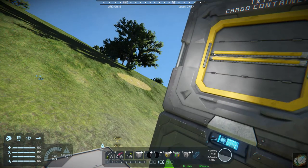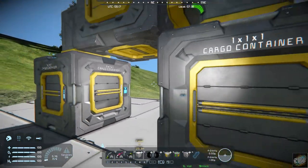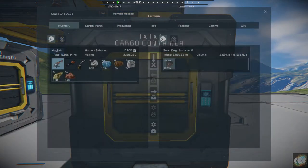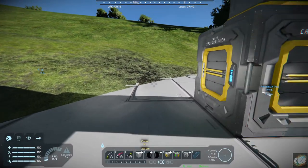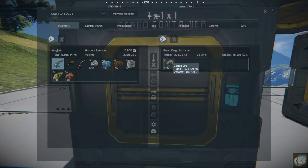Now let's come down below here. I've got this cargo box set up for stone, and we can see that all the stone went into this cargo box. And if we come over here, all of the cobalt went into this cargo box. Those are the two mods — the cargo container filters mod I think is going to be pretty useful.